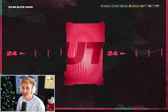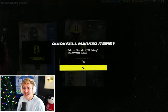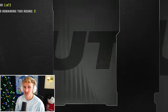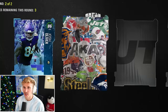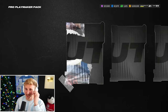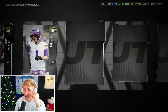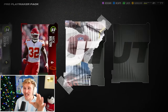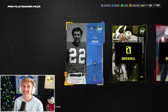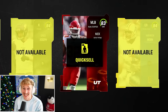Every time I see a Star Elite pack and I see Jason Kelsey, I get sad. 91 Kenneth Murray, 90 Chris Hinton, 85 Jaden Reed — that's a heater. 28,000 training on the Star Elite — that's a monster pack. Max Fantasy once again, first round's got an 85 Deontay Hardy. Pro Playmaker next — this one's historically bad. Nick Bolton coin quick sell — 2,000 training but 57,000 coins. Dog water on training, but a lot of coins.